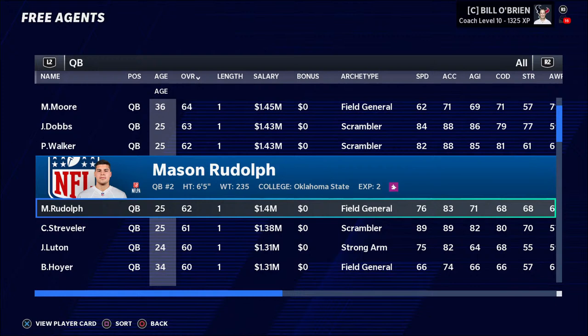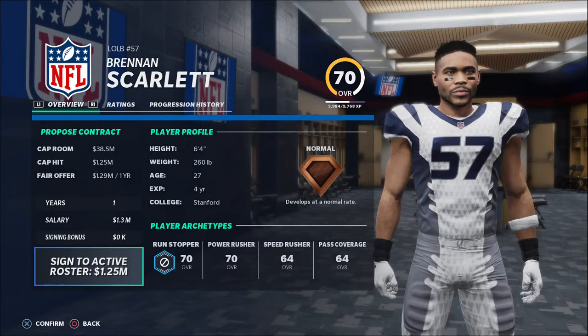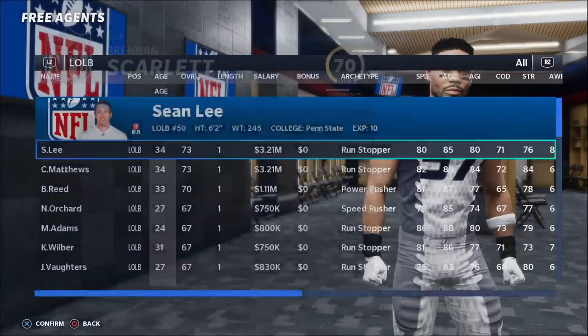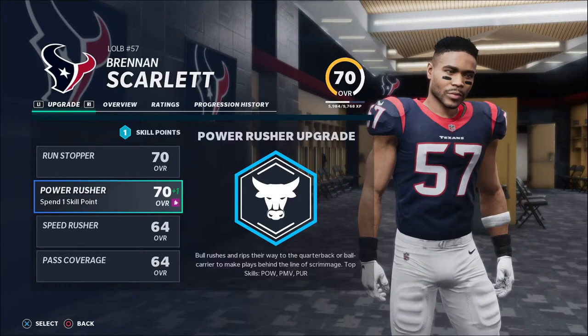The second major advanced tip — or third, however you want to number them — is to be on the lookout for players that have upgrades. You're not always going to find a player that has upgrades, but sometimes you'll find a player that has basically a full XP bar, or you'll even sign a player that has an upgrade on them. You can be on the lookout for players that will actually have an upgrade available, and you could even cycle through free agents until you find somebody that has an upgrade available. A great example here: Brennan Scarlett is a player that once I sign him and go over to him on my roster, you will see that he has a player upgrade — unless auto upgrade was on and it auto upgraded him — but he should have a player upgrade available.